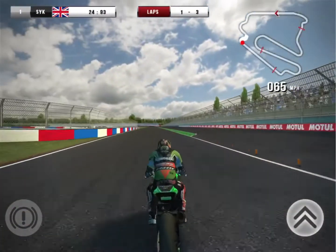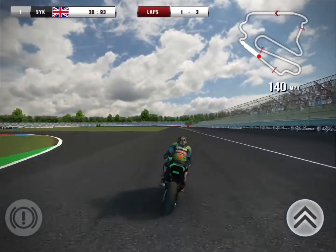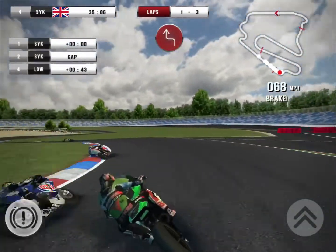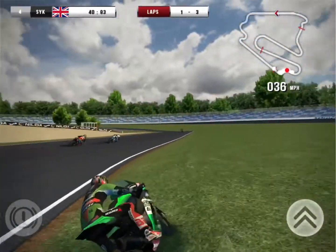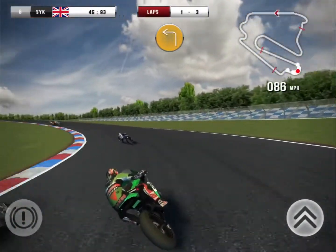Into the hairpin section heading towards the long back straight — this is where the AI are ridiculously overpowered and they gain so much time because of their straight-line speed. Coming up to the next corner, van der Mark goes clean around the outside and look at the speed Rea goes through there — just unbelievable. Then I get barged onto the grass by somebody, so it's not been a good start at all.